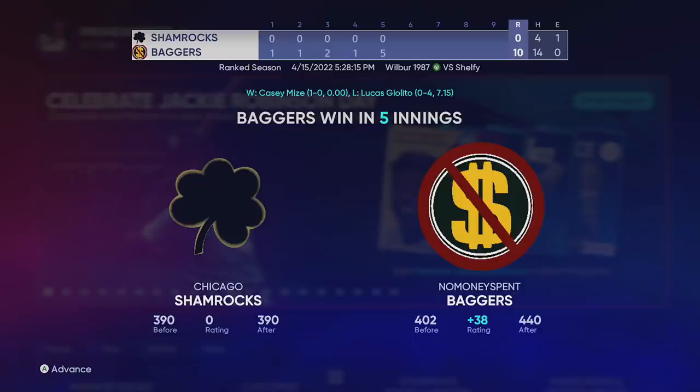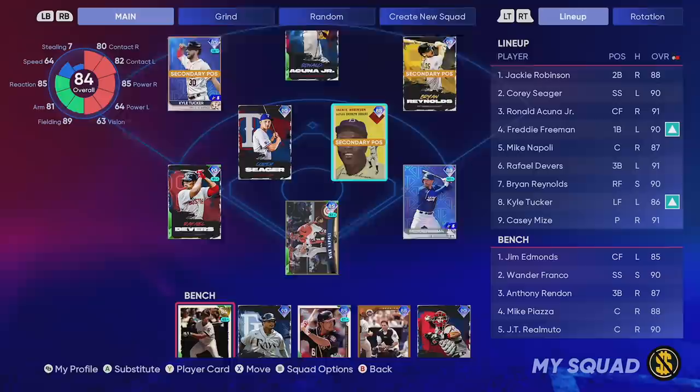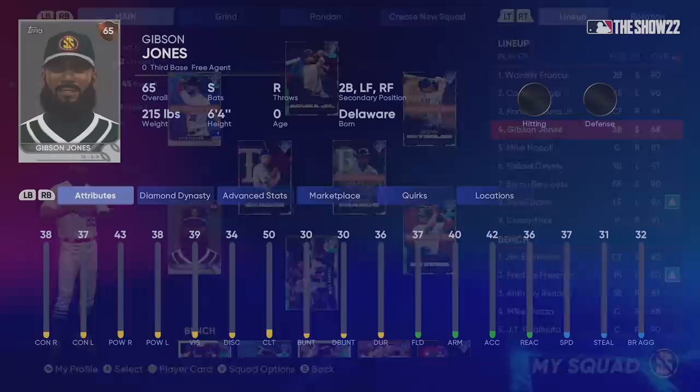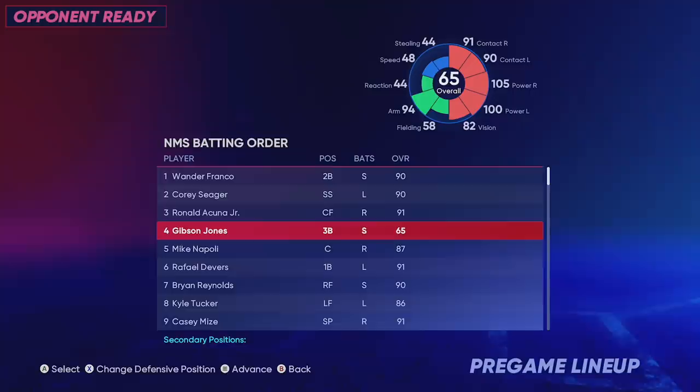We're still down there in Ranked Seasons, not even at Pennant Race yet. Devers went yard twice, Ronald went yard twice, Seager went yard, Napoli went yard — everyone was on fire except Jackie. We scored in every inning. For tomorrow's debut video I'll most likely take Jackie Robinson off the team and Gibson Jones makes his debut at third base batting cleanup. Keep in mind — you cannot see his stats from the My Team page; it shows him as common stats. To see actual in-game stats, go to Play vs. CPU, put him in your lineup, and check the wheel on the lineup screen: 91 overall, 90 contact, 105 and 100 power, 94 arm strength, 82 vision.